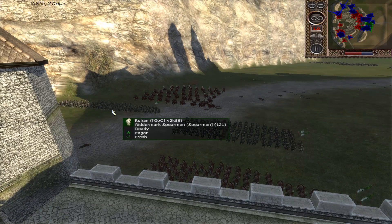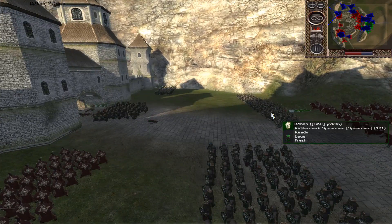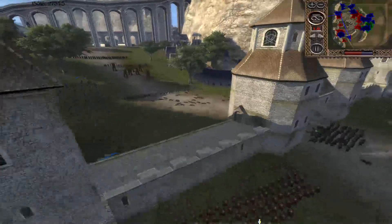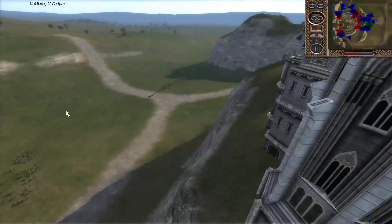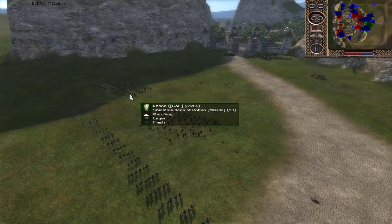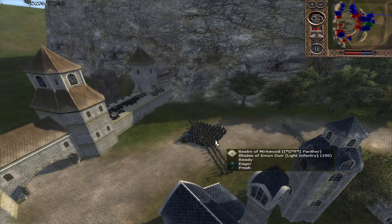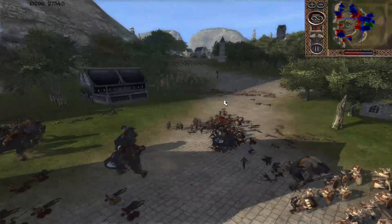Behind the Eastmark Spears he's got Rittermark Spears, Rittermark Axemen, and Westmark Marshals, with the Red Shields of Erkenbrand ready to do something if they can. This is really not going to be enough to break through here, but look at all the troops he's able to keep focused on him — that's a pretty important thing. The Trolls actually came slamming in here now and they're overwhelming this position.